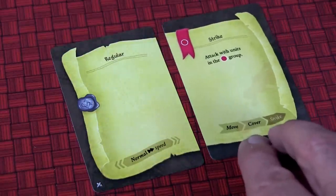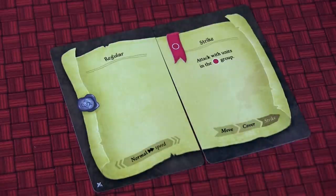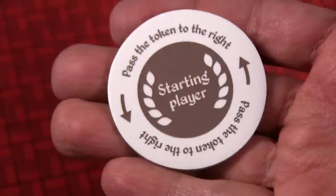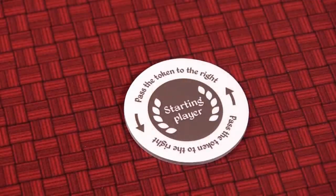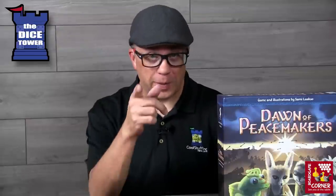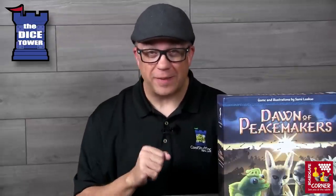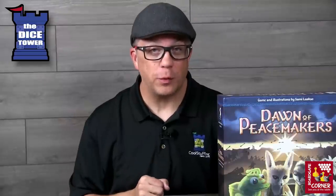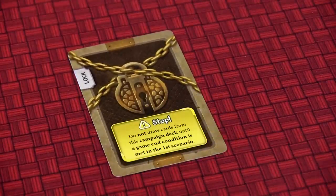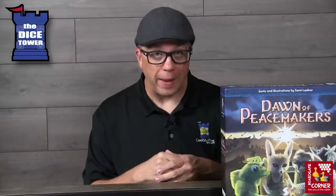The army that acts first is determined by the speed and type of task being performed. Lastly, there is the status phase, where you check for victory or defeat conditions. If neither are met, the first player marker passes counterclockwise to the next peacemaker, making the last player in this round the first player next round. As you move through the 12 scenarios, you'll be adding new cards — a bit of a legacy feel. The game expands and grows as you move through the campaign, and locked cards designate what's next.